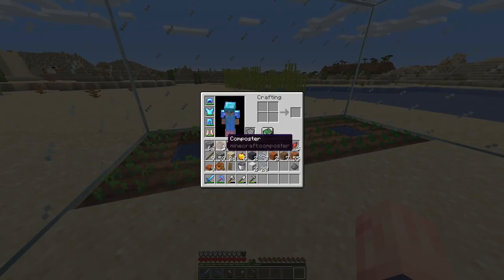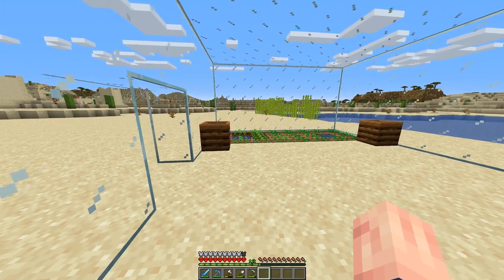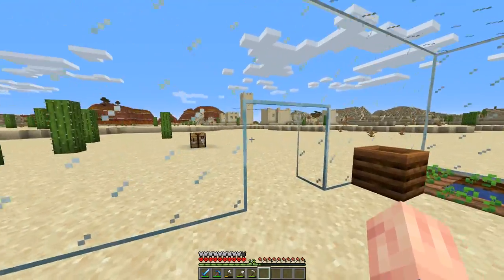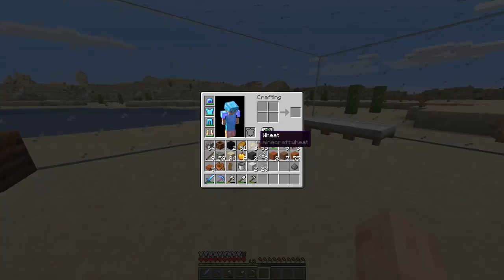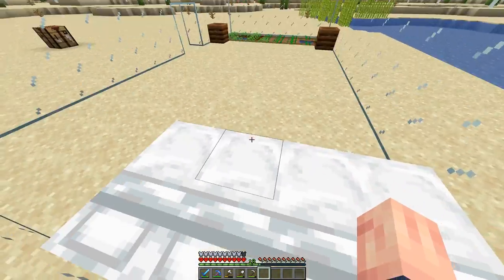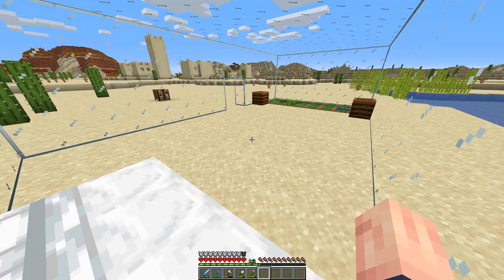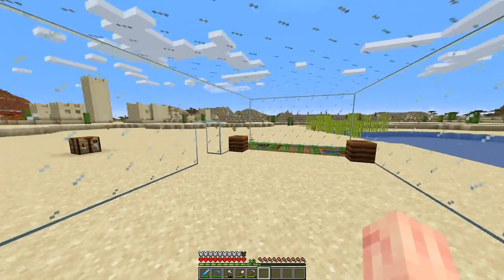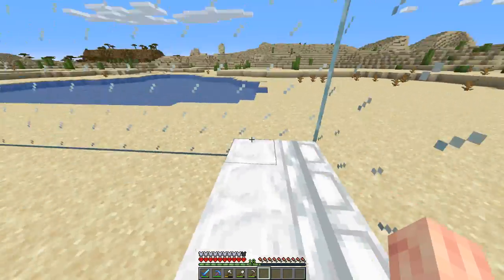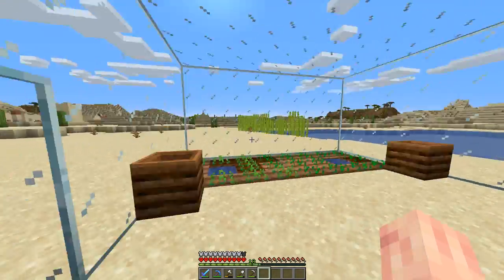You don't need a big farm at all — it can be pretty small. Some people say you can't use wheat because villagers need to make bread, but I still see villagers breed even if I give them wheat. Carrots or potatoes work fine too. You can have as many villagers as you have beds. I only have four beds right now — I could bring eight villagers inside and trap them, but they wouldn't breed any more. You only need two villagers, and with four beds they'll breed enough to fill four spots.